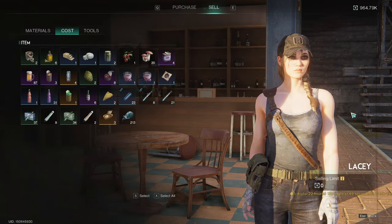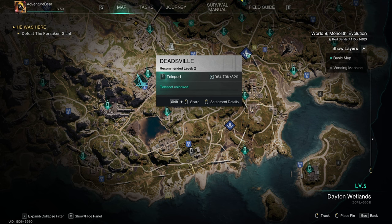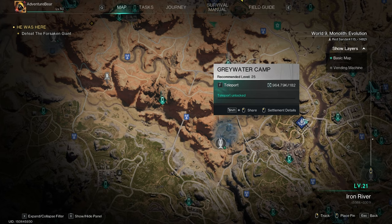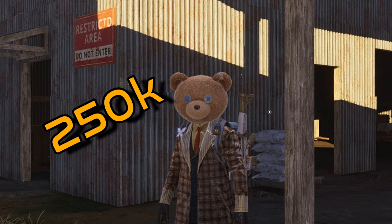Now I cannot sell anything else here at Blackfell for another 5 days and 22 hours. You could do this at each of the settlements: Deadsville, Myers Market, Tallgrass Inn, Greywater Camp, and as we just did, Blackfell. If you successfully sell out at each of these camps you will make 250,000 EL each week.